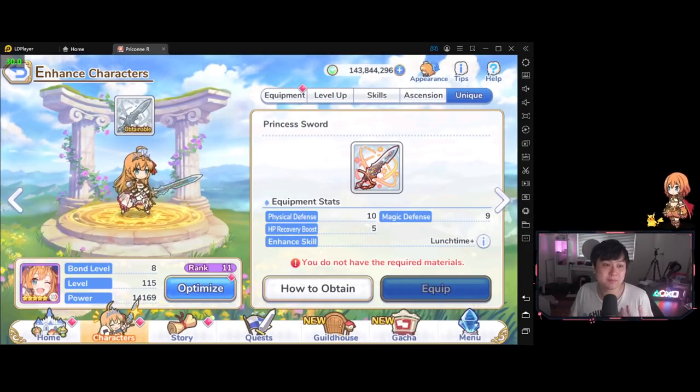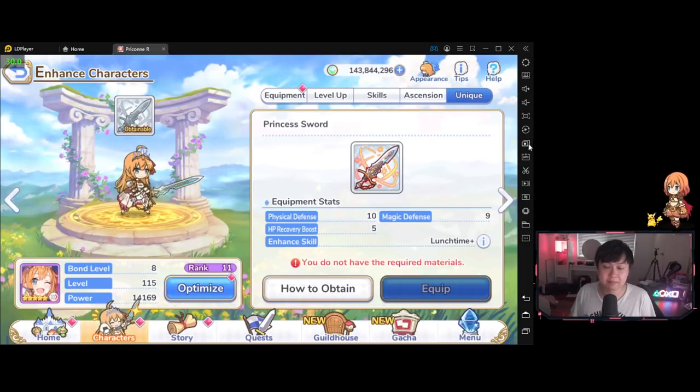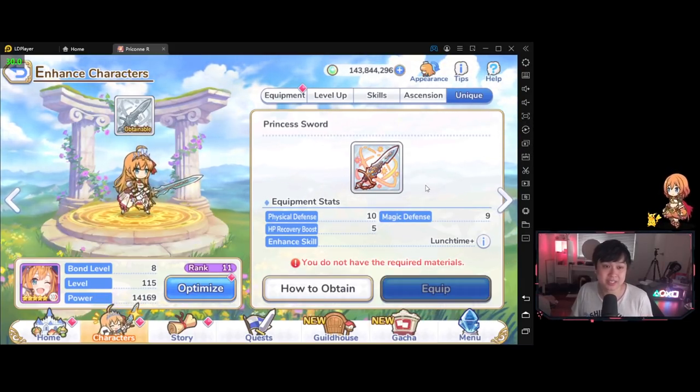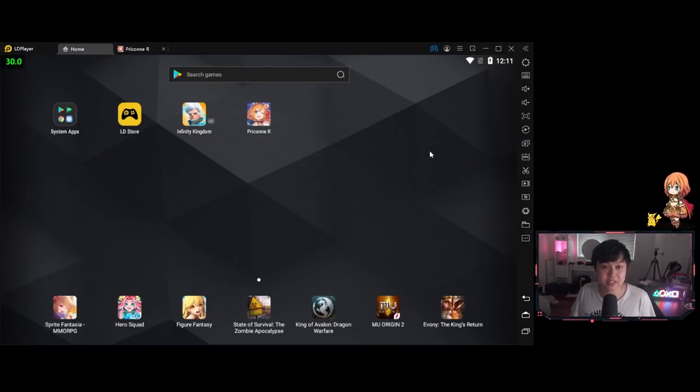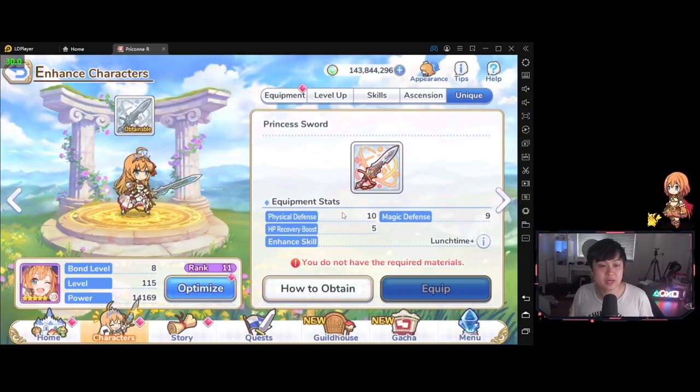Let's take a quick break to talk about our sponsor, LD Player. LD Player is a fast, modern emulator that will meet all of your mobile gaming and app needs. It's got features like multi-instancing, side-loading APKs, sync operations, and high frame rate mode for a lot of games, and they are constantly improving on them. I currently use LD Player for Revive Witch, and I also think it's the best emulator for Punishing Grey Raven, and I'm now using it for Princess Connect. Head on down to the description or the pinned comment below and click the link. Thank you to LD Player for the sponsorship.